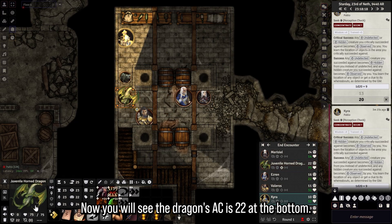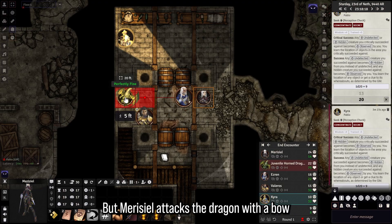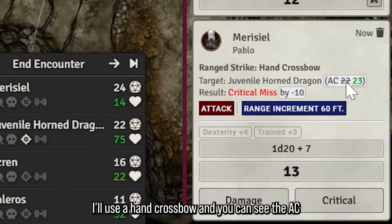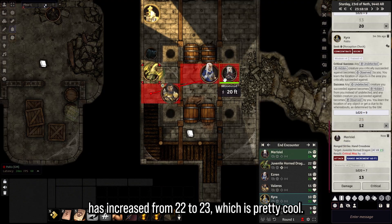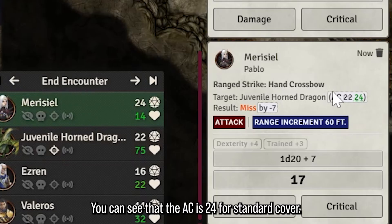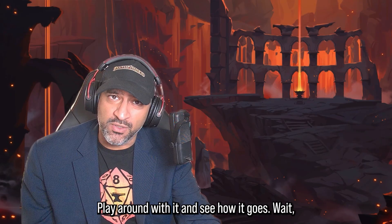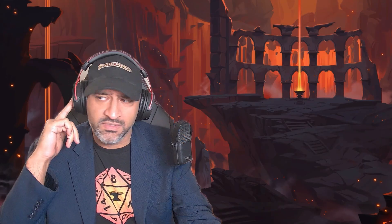Now let's say Mauricio is moved here — Mauricio is going to target the dragon. You will see the dragon's AC is 22 at the bottom; that is the dragon's AC, it is elite. But when Mauricio attacks the dragon with a hand crossbow, you can see the AC has increased from 22 to 23, which is pretty cool. In addition, walls also provide a sort of cover — if I put her partway behind a wall and do the attack again, you can see the AC is 24 for standard cover.